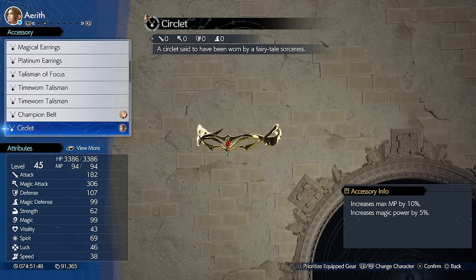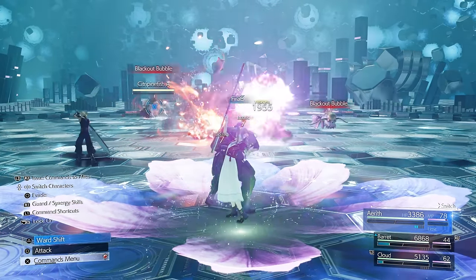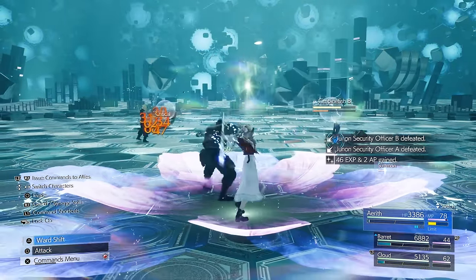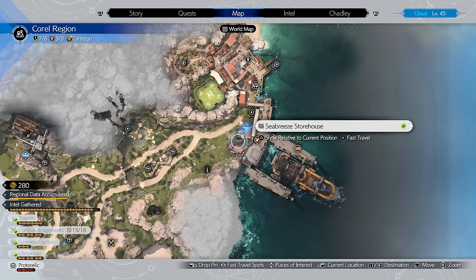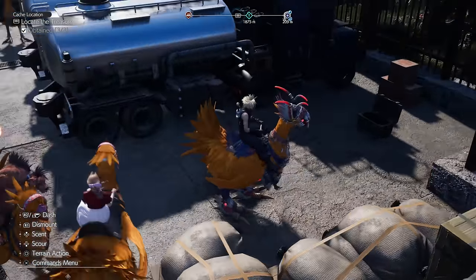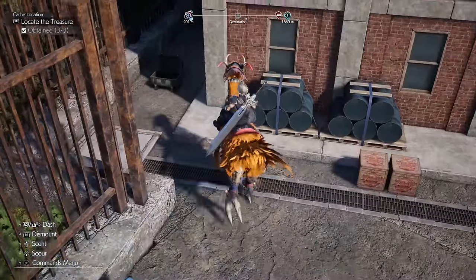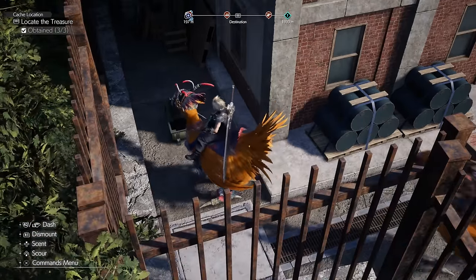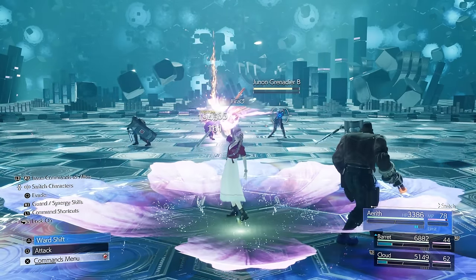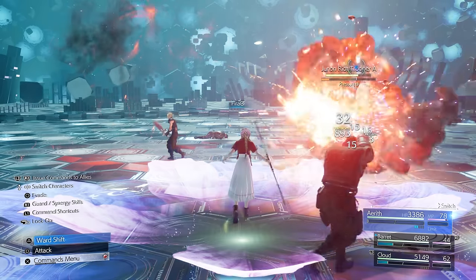Also in Chapter 7, we have the Circlet — an amazing option for magic users. It provides extra MP and 5% bonus magic power. You can find it outside of Costa del Sol at the Seabreeze Storehouse Cache location, in one of the chests in the area, likely the one right behind the building. I mainly used this for Aerith as my main spellcaster — she deals extra damage and the extra MP lets her cast far more often.